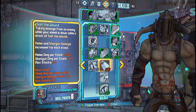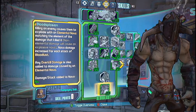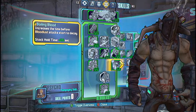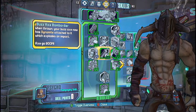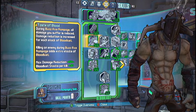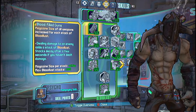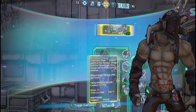For the class mod, I use the Rampaging Slab class mod. It adds 34,000 max health and adds plus 6 in Fuel the Rampage and plus 5 in Feed the Meat. I think I might try to find one with the bonuses swapped — plus 6 in Feed the Meat and plus 5 in Fuel the Rampage. But 10 out of 5 in Feed the Meat adds 100% more extra health and adds a 5-second shield recharge delay, which is irrelevant with the Roughrider.